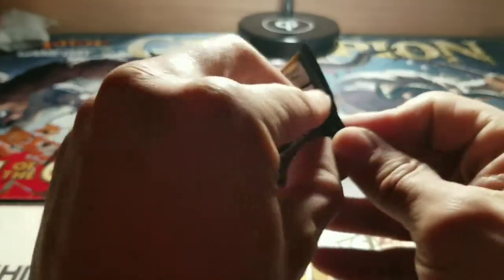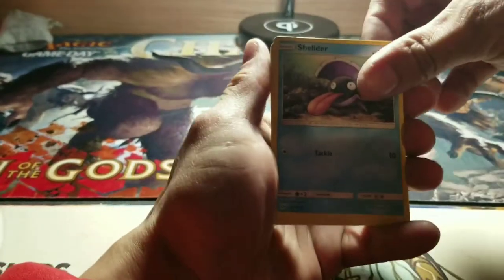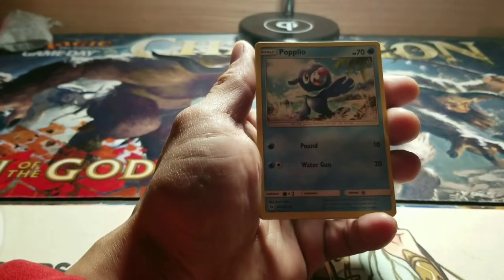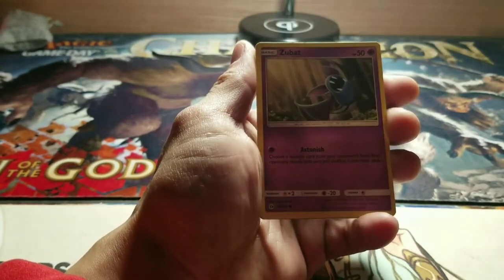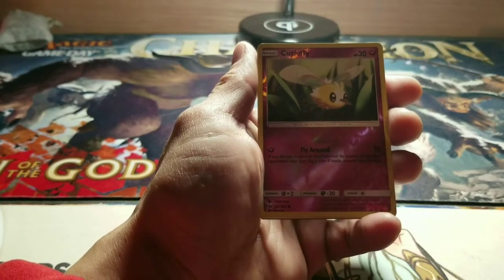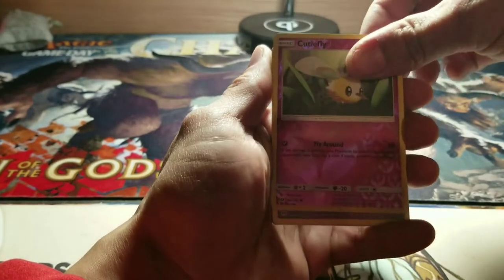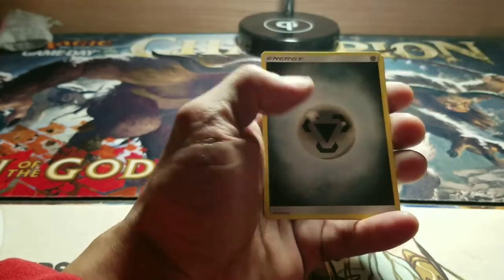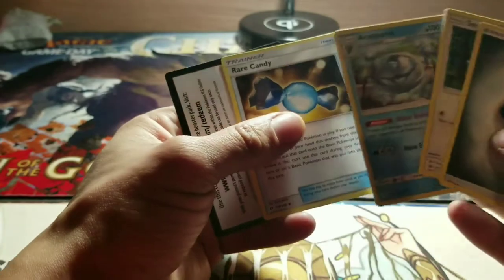And let's see what Sun and Moon has to offer. Shellder. I am not even going to pronounce that one. Popplio. Zubat. Crabrawler. Cutiefly — Shiny. And Cosmoem.